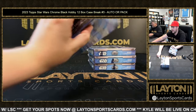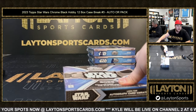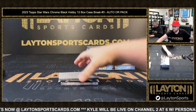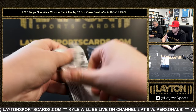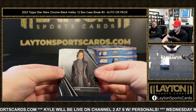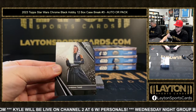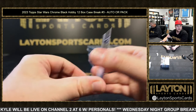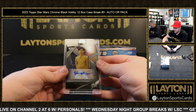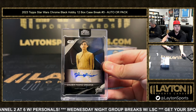Number nine — pack nine is Jonathan R, auto nine is Scott N. Pack nine pulls include Dorme to 199, Nien Nunb, and Ahsoka Tano. Auto nine going to Scott N is Cousin Niano Organa — that is Ian Ingo as Cousin Niano Organa.